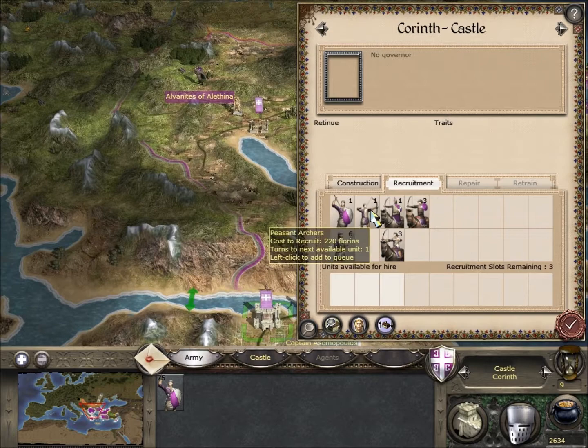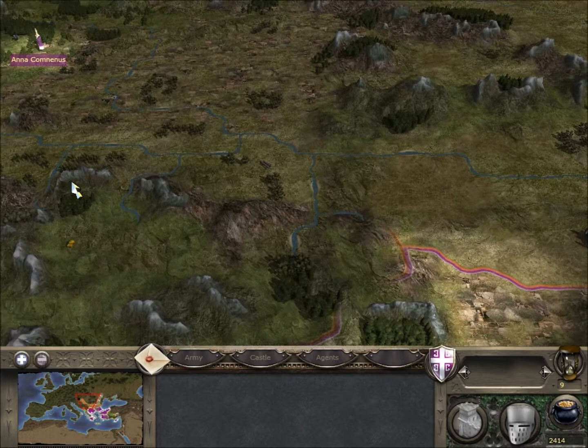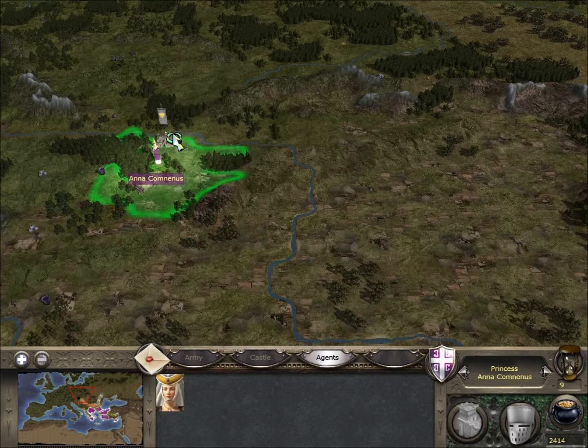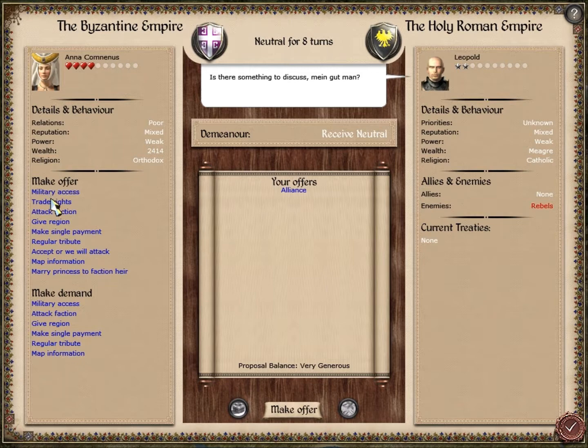Let's train a unit of archers just to reinforce that area. Our princess is going to come forward. What we'll do is first get the alliance with the Holy Roman Empire started. They've not got a lot of money, but they've got some money - the proposal balance is very generous. Let's see if we can get a couple of thousand florins out of them.